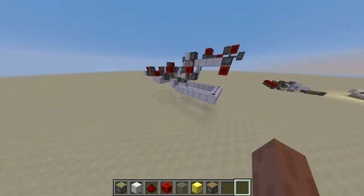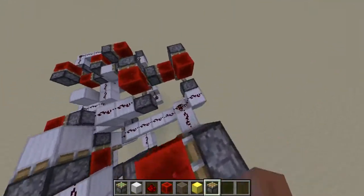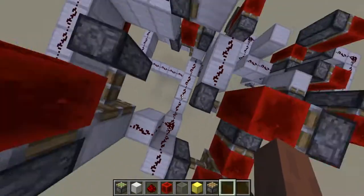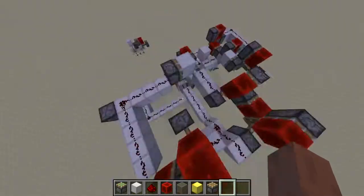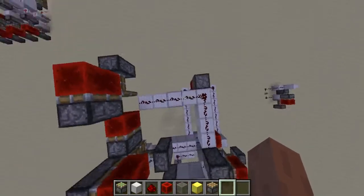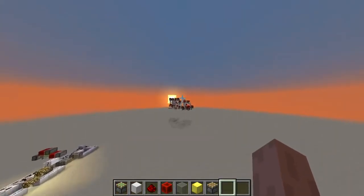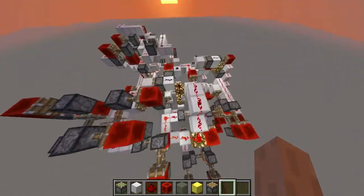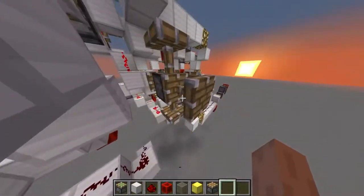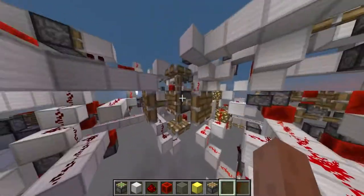We are starting to understand location dependency a little bit. I'm sure we have found out the exact update order of redstone, which is location dependent, and so we're kind of starting to understand location dependency and be able to actually use it. I'm happy that I've managed to do another step in weird piston technology — and now we have a piston with five heads and a quasi six-head piston.